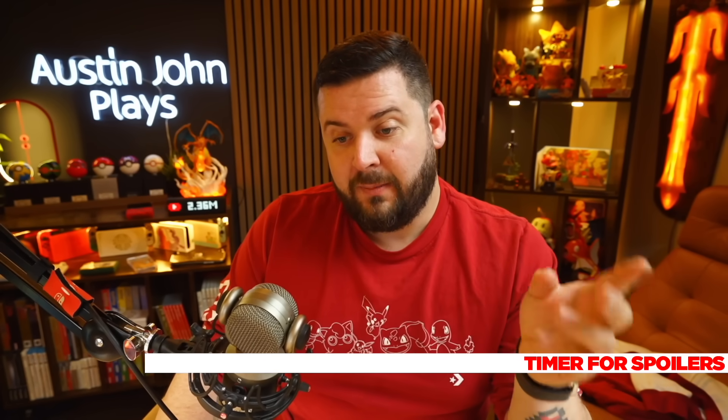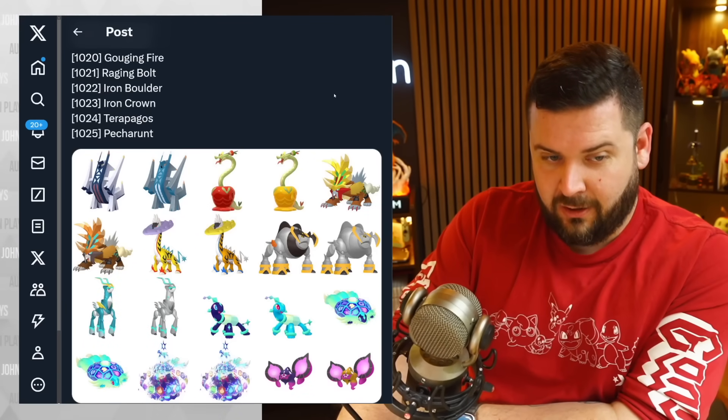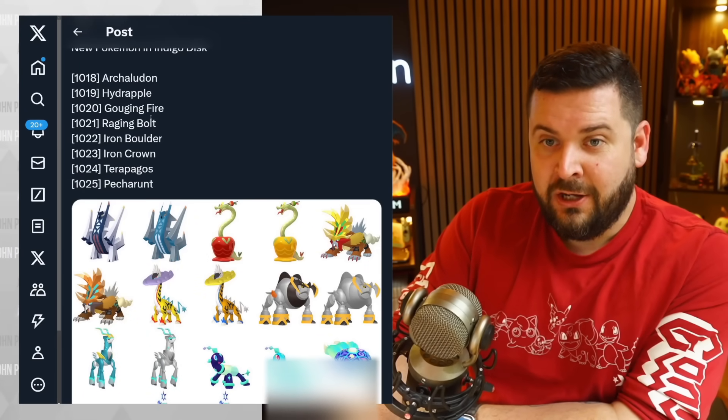We are now entering the part of the video where I'm going to be going over the designs of the new Pokémon. There are eight new Pokémon, one of which has three different forms. You've already seen four of these eight Pokémon and already know about Dipplin, so if you consider those spoilers you may want to click away now.